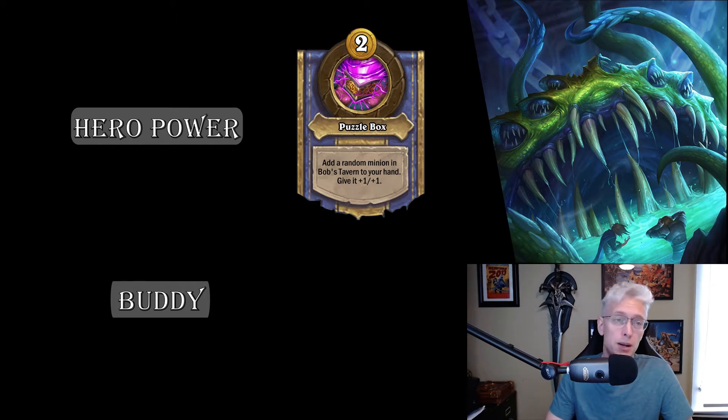If you're looking at a shop with a couple of minions you want and you see a Free Dealing Gambler, buy the Free Dealing Gambler. Maybe buy the other minion too, and if you still have enough gold or you sell the Free Dealing Gambler, you can buy the minion you want and use the hero power to get both minions you want.